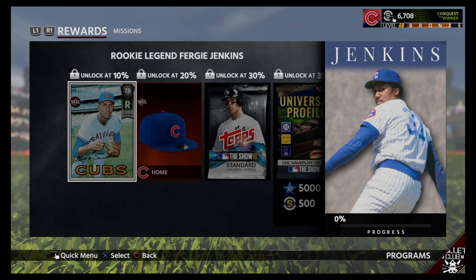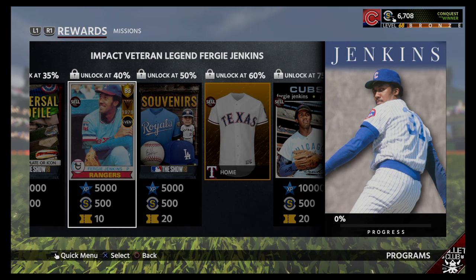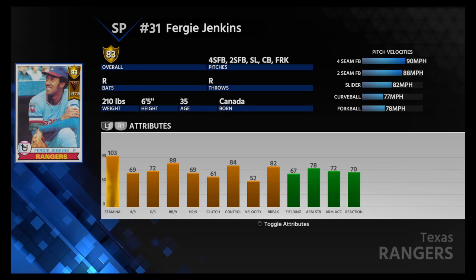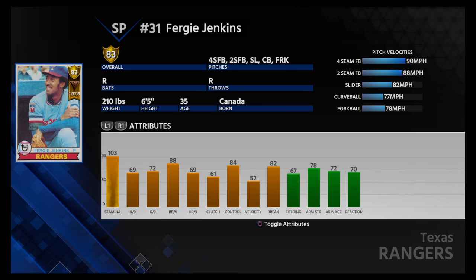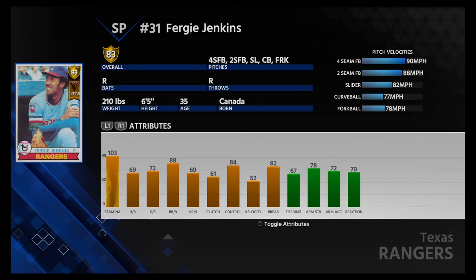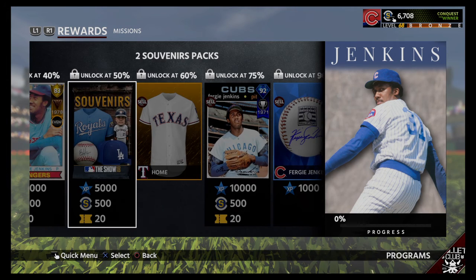Fergie Jenkins — another Cubby. Gotta love it. Anybody who follows me knows I'm a big Cubs fan, so I'm probably definitely going to go after this guy. Even his 83 impact legend is decent — only 52 velocity, so he's definitely going to be pitching to contact there. 100 stamina so he can go forever. For me, this isn't a card I would use regularly. I might use him from time to time, but all the stats are kind of low to be honest — 84 control, 82 break. Pitches deep in games and excels at limiting walks. Not an overpowering card, but a decent card.